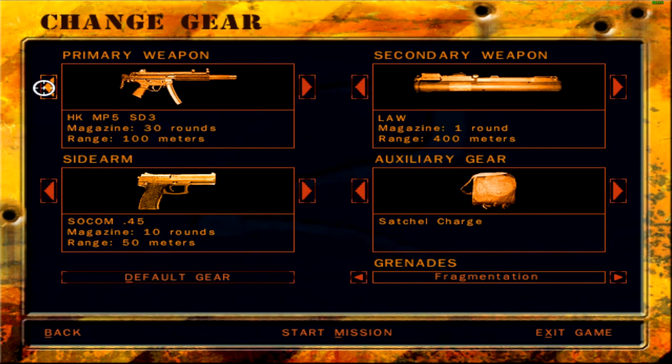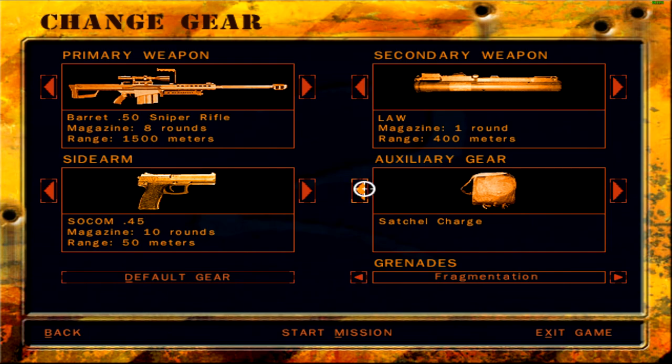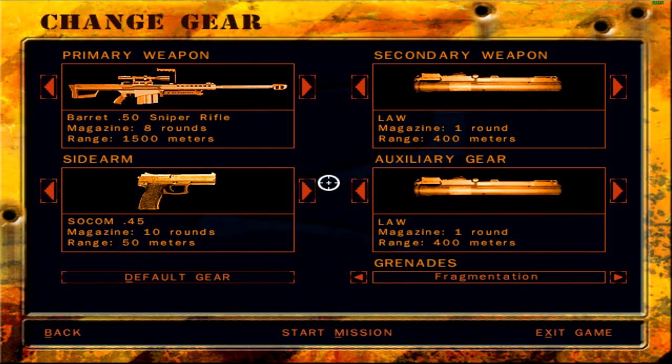For this mission I went with a .50 cal sniper rifle and a regular sniper rifle, and I took two LAWs — that was it. That was all I took into this mission. It was a short and sweet mission. Nothing too difficult, nothing too crazy.